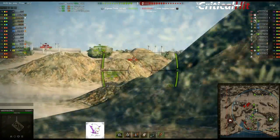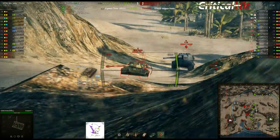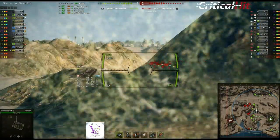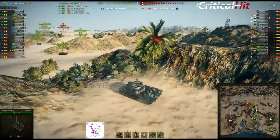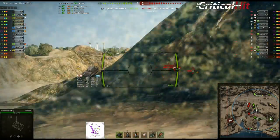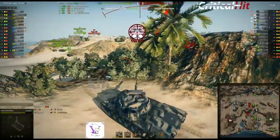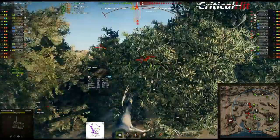Jetzt gibt es auf D5 ein paar Probleme. Man sieht eine richtige Heavy-Übermacht und hier unten kommen sie auch rum. Die Position hier oben ist einfach nur geil, weil man so viel Wirkungsbereich hat. Immer wenn man sich wieder zurückzieht, kann man wieder einen reinflacken. Die kommen gar nicht dazu, weil die da unten beschäftigt sind. Jetzt guckt der E-75 hoch - kann da wieder vorfahren. Der E-75 trifft natürlich. Leider sind die Nachladezeiten-Anzeigen wieder weg.